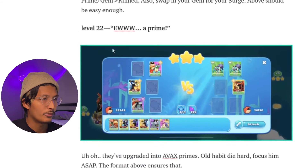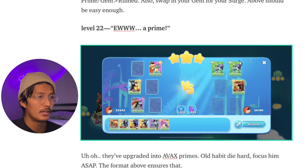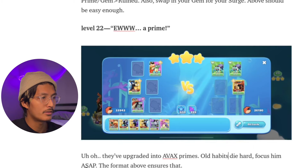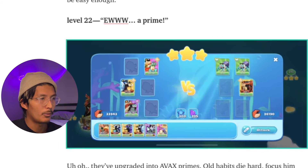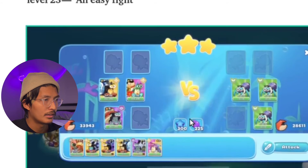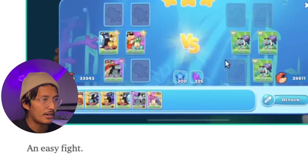For the first time we see an Avax Pinsir Prime — it does a lot of damage. Same principle as before: we focus enemy Primes down really fast. Habits die hard — focus it ASAP. The format ensures that once the first organic is taken down, these two collapse on the Prime. An easy fight — these guys don't even have an ability.